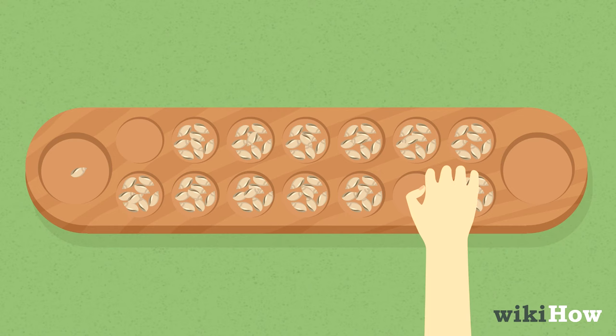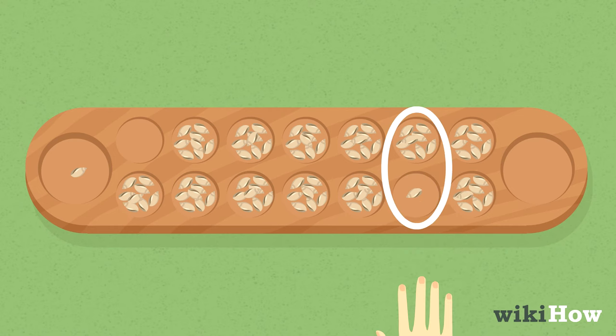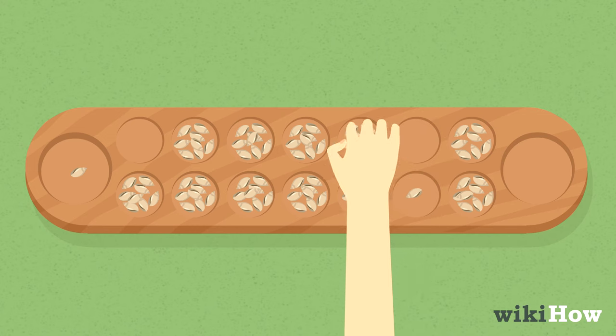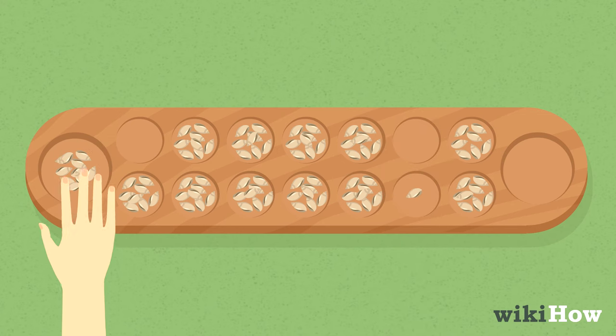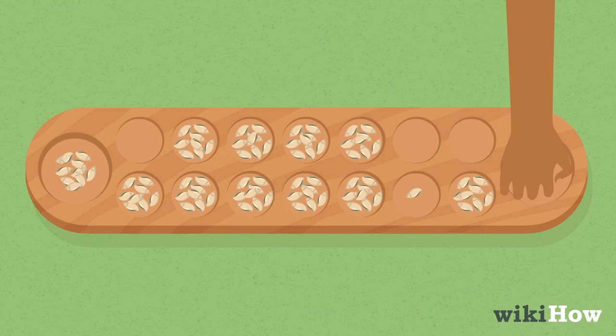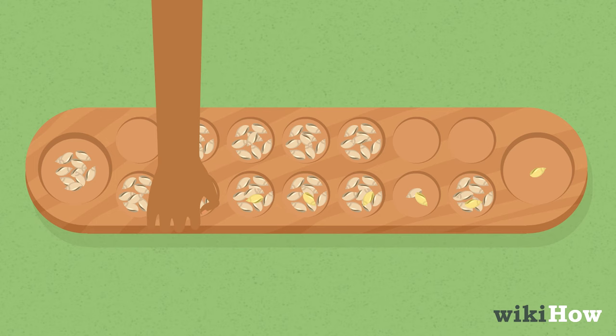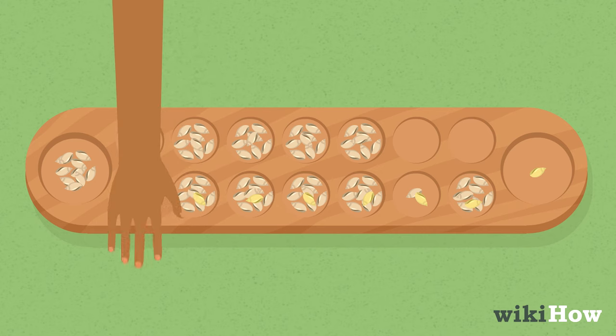If a player drops their last shell in an empty hole on their side, they collect all of the shells in the neighboring hole on their opponent's side and put them in their home. Then their turn is over. If a player drops their last shell in an empty hole on their opponent's side, their turn is also over.